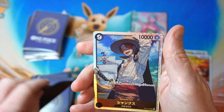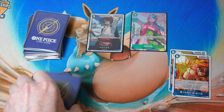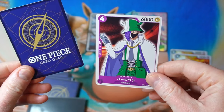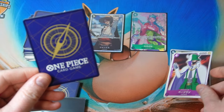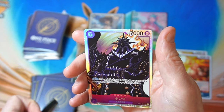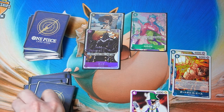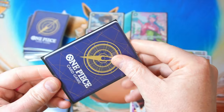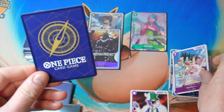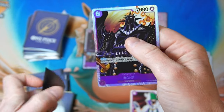No, we got Shanks SR. Shanks very much — ha ha, that's my terrible joke every time. Next one got a common. Interesting — and King, Starter Deck King. They're both from the Starter Deck actually, both those SRs we've got so far. A rare in this one, and another King.